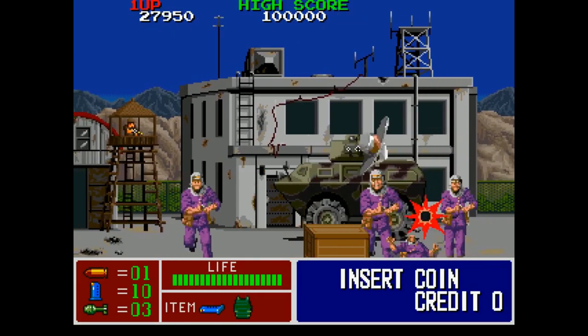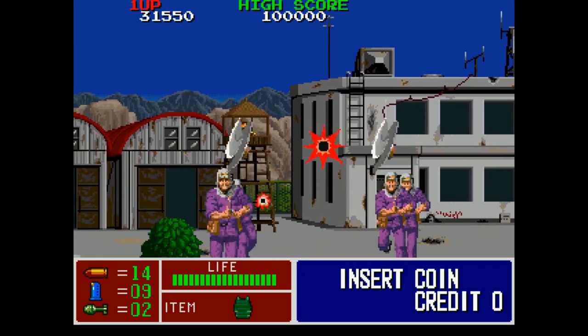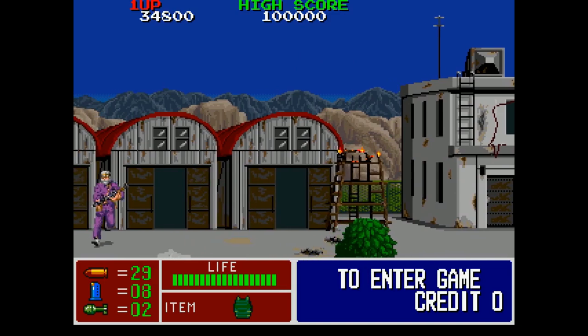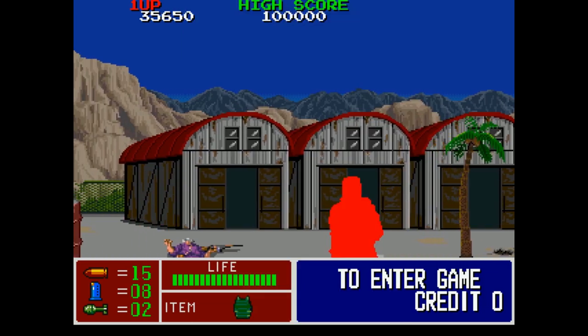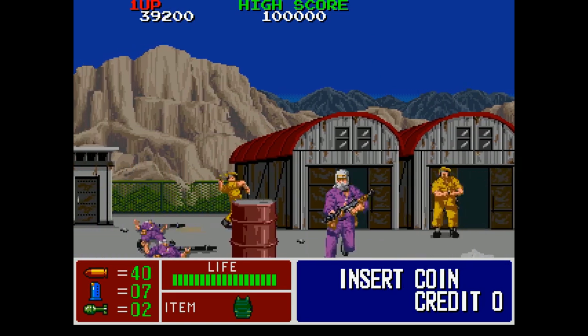Leur but est de sauver des otages américains d'un détournement d'avion. D'ailleurs, le scénario est vaguement inspiré d'un fait réel qui s'est déroulé en 1976 et dont le nom était Opération Thunderbolt. Un film du même nom est même sorti l'année suivante. Le jeu sera une fois de plus un véritable carton en arcade et donc l'adaptation va vite suivre sur les machines de l'époque.